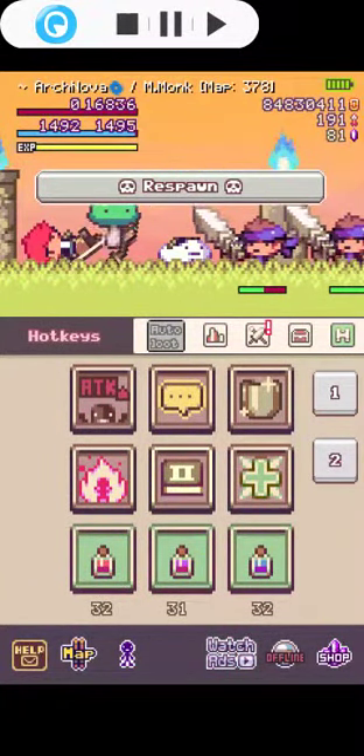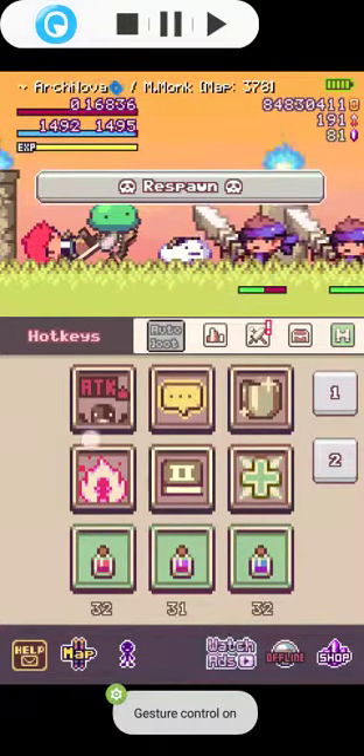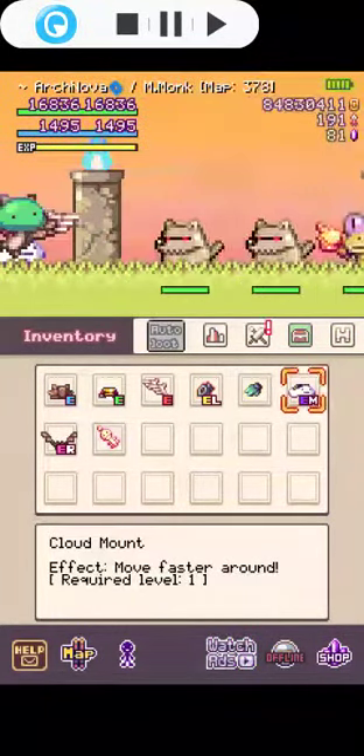If you die, you don't have to click respawn. All you have to do is go back to the title screen and then click your account again — you'll be back on the same map where you died.